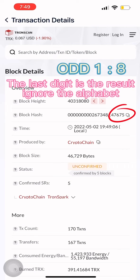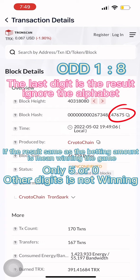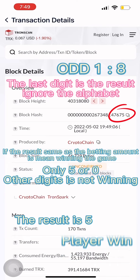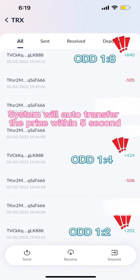The last digit is the result — ignore the alphabet. If the result matches the betting amount it means winning the game; only 5 or 0 as the digit is not winning. The result is 5 — player wins. The system will auto transfer the prize within 5 seconds.